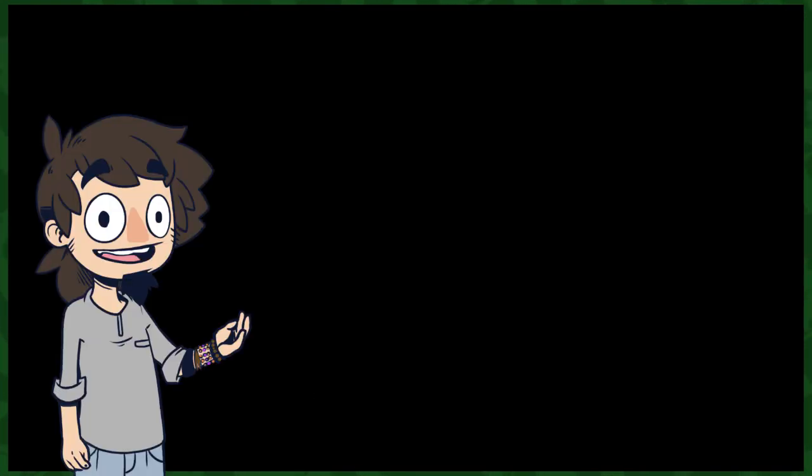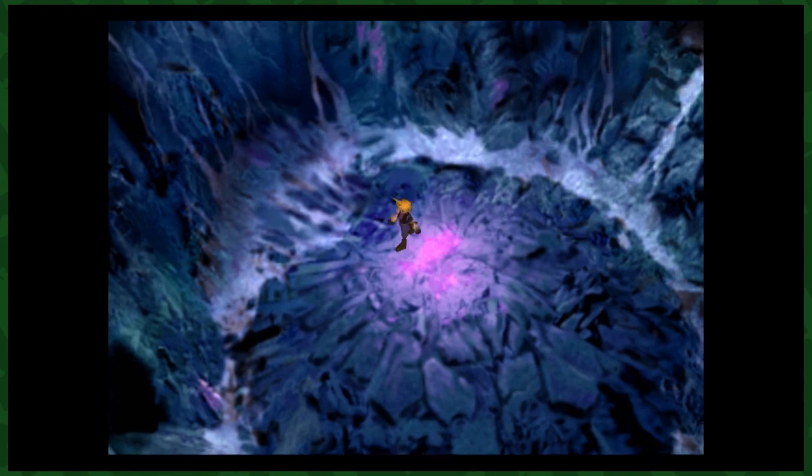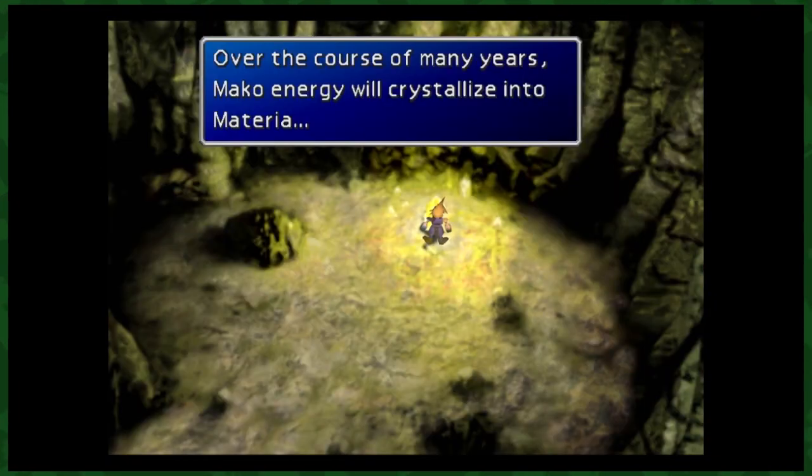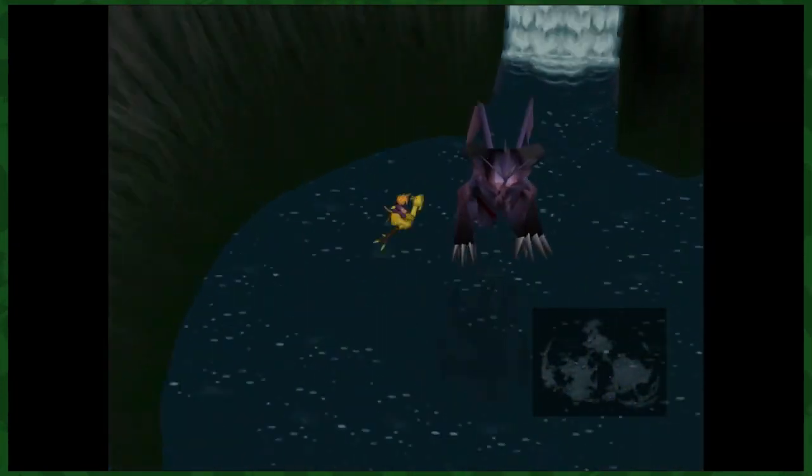As a little bonus, here are a few locations you can get to with the Gold chocobo: racing around the island will net you a new trophy, the HP↔MP Materia Cave, the Quadra Magic Cave, the Mime Materia Cave, Lucrecia's Cavern, and literally anywhere.